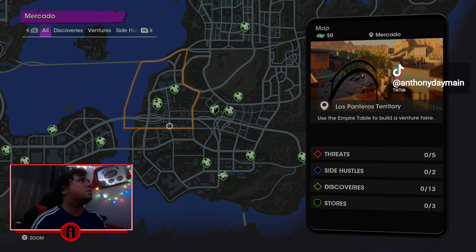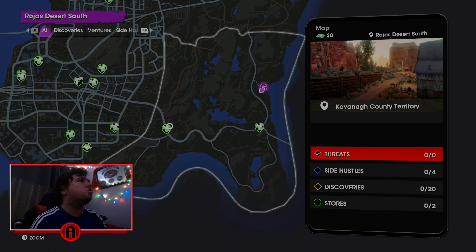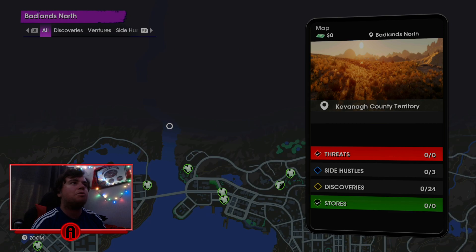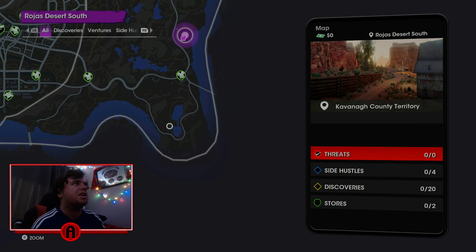So this is the map. Here we've got — if you look at the top left, it shows you the location names. So obviously that's where you change your clothes. That's where you can buy your ammo, your guns. Would I say it's bigger than the other ones? I would say it's the same size as the older Saints Row's.